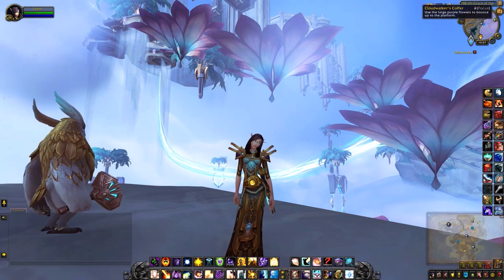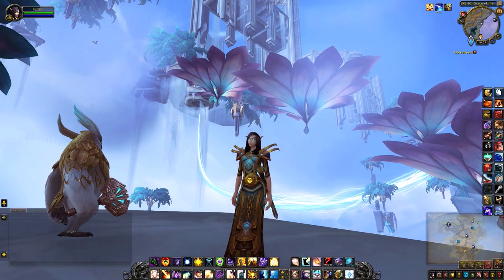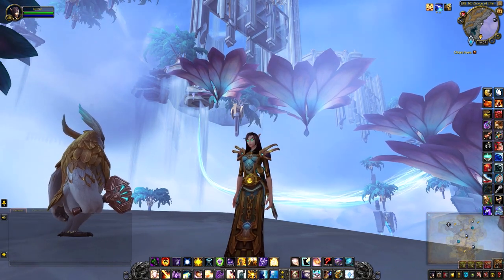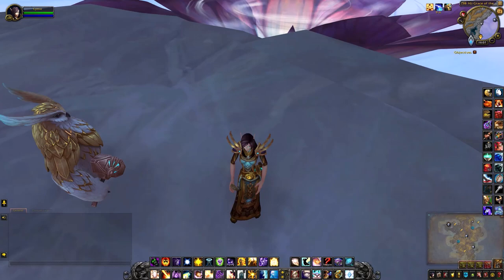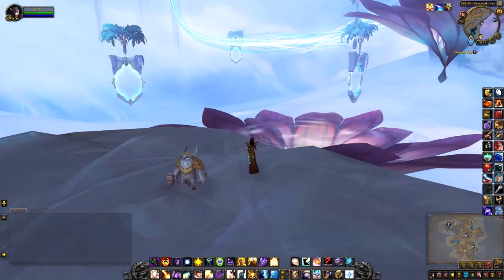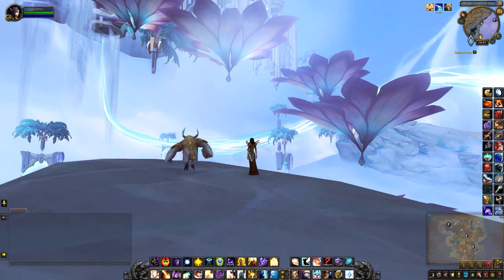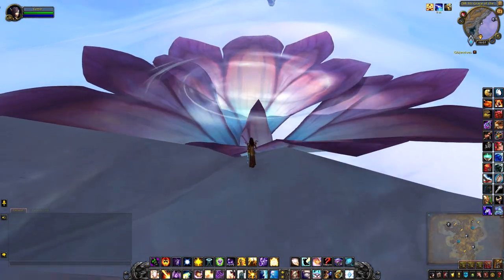Hey guys, this will be a video for the Cloudwalkers Coffer, which is actually right behind me up on that floating island. This is where I currently am on the map, just off Elysian Hold. Looks like what you have to do is jump on these purple flowers and jump all the way up there, kind of like that other world quest.